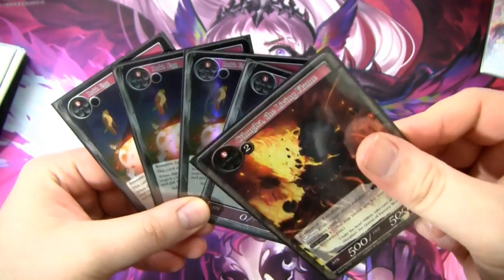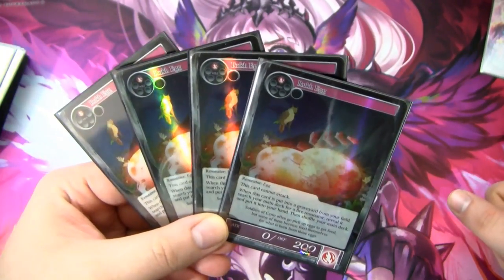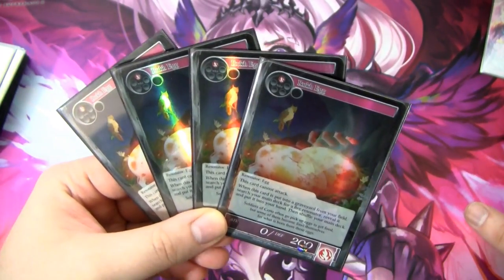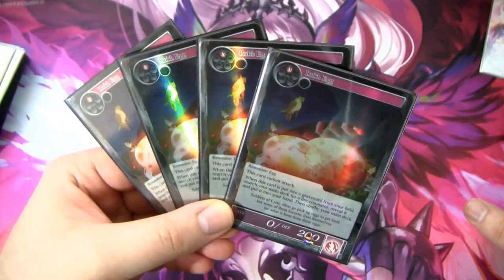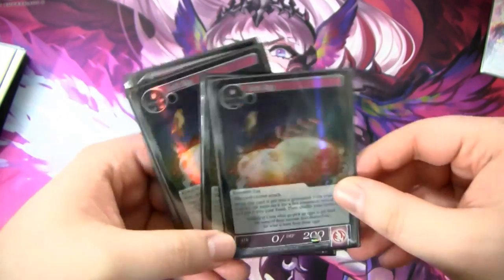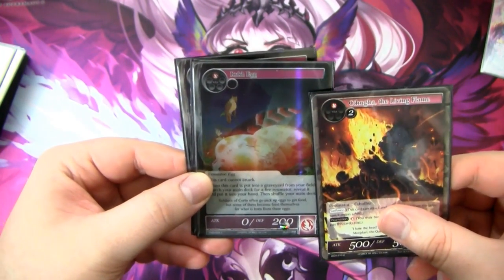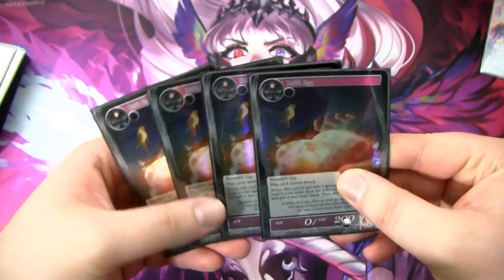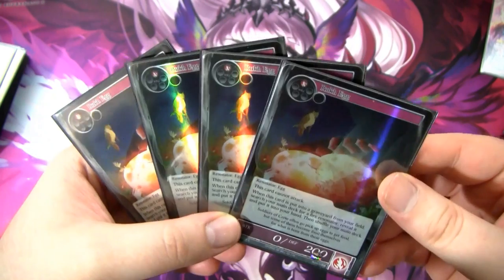One of the best cards to banish with Cthulhu is Ruck Egg. He's a one-fire resonator — an Egg at 0/200. You cannot attack, which seems shitty, but when he's put into the graveyard from your field, you can search your main deck for a fire resonator, reveal it, put it in your hand, then shuffle your deck. So if you banish your Ruck Egg to Cthulhu, you can go get another Cthulhu, banish that Cthulhu and play him, attack again — and if you have Playdead, you can get it back into the field. This deck plays like a combo deck quite often.